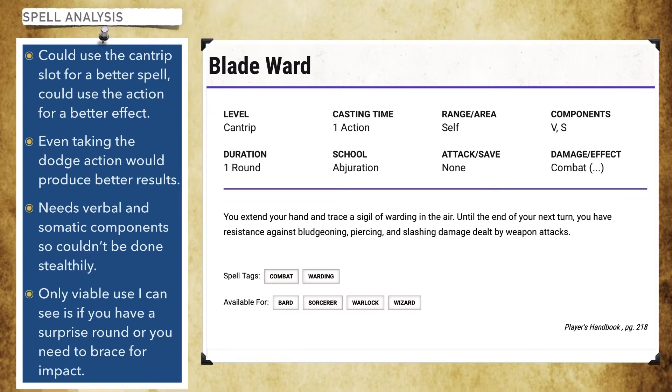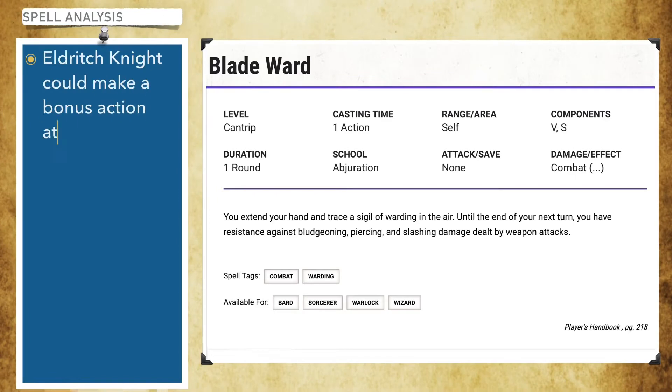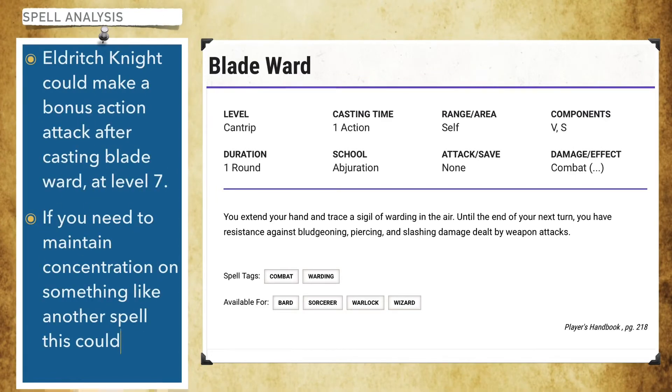It's a melee cantrip that catches a lot of newer players off guard. You may get use out of it if you use Eldritch Knights, the fighter subclass, where you can cast Blade Ward and then use your bonus action to attack at level 7.